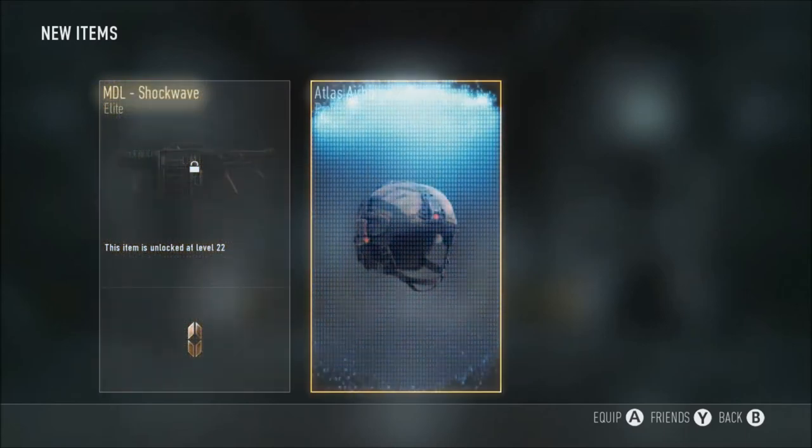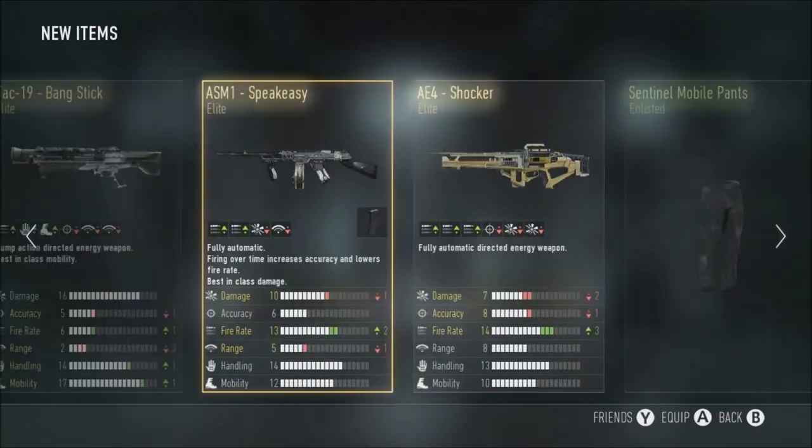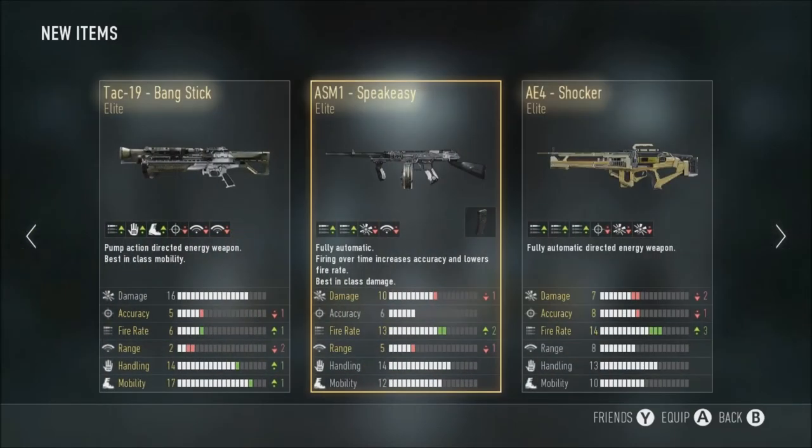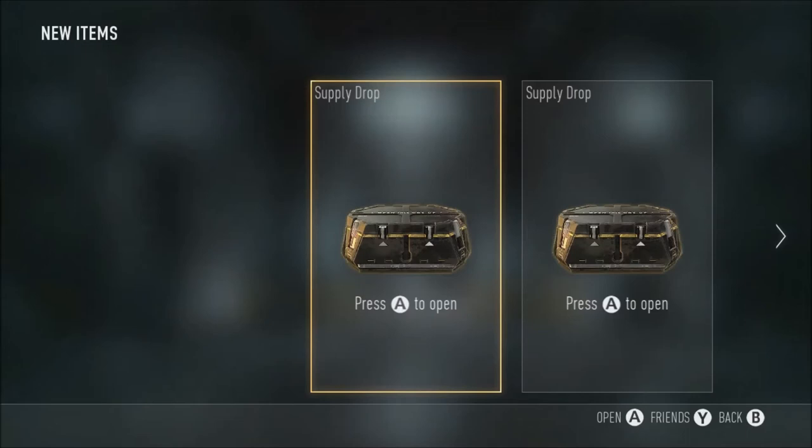Hopefully in supply drop number four we get another elite — MDL Shockwave. I notice that the ones without attachments are just pretty useless colors and stuff, but they should at least have some sort of buff no matter what. But it's not elite, so you can't complain, and that's pretty much all I got from the supply drops.